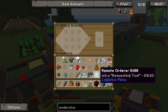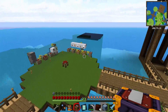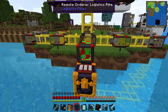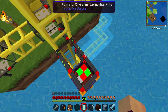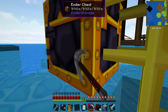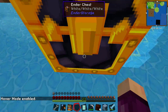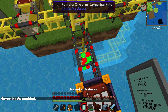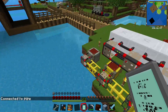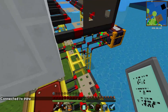That gets us a remote orderer — also called a requesting tool or 'DW20', which is a DireWolf20 reference. We'll stick this ender chest down... it's touching a golden pipe, which is not what we want, so let me pick that up. Going into hover mode — there we go. Now let's shift right-click the remote order logistics pipe with our remote orderer to link them. Then if we right-click with this thing anywhere in the world, we should be able to access our system.